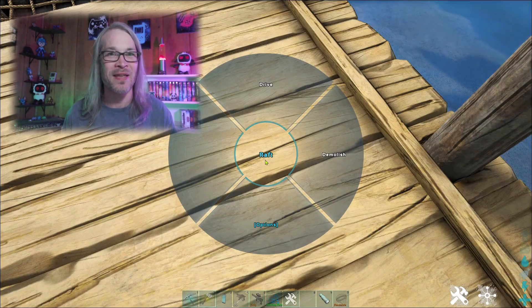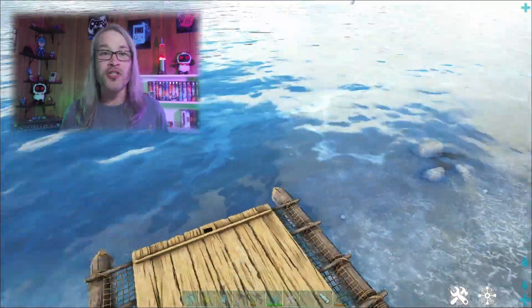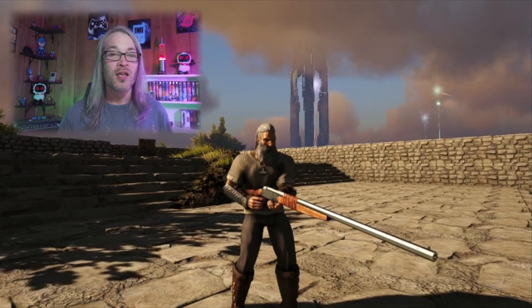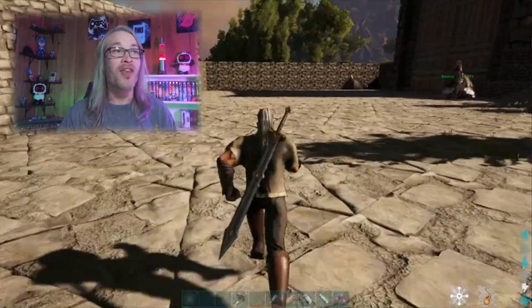The next stat is Melee Damage, which represents how much damage you do with your fists, tools, or weapons, and lets you harvest resources with fewer hits. It also increases the amount of resources you get per hit and improves the chances of rare materials dropping. It's important to note that melee damage does not affect ranged weapons such as bows, guns, or thrown spears.